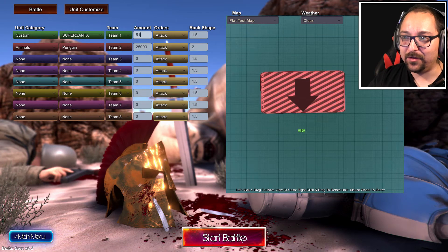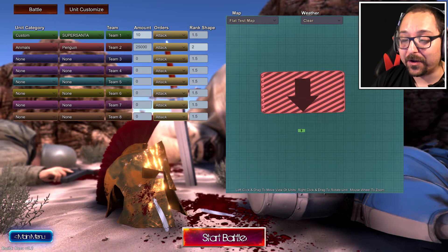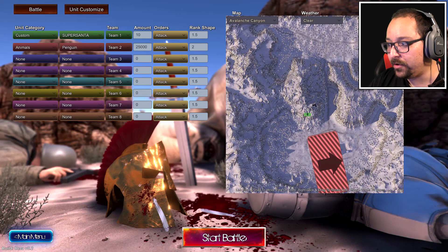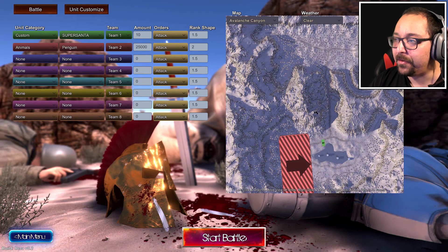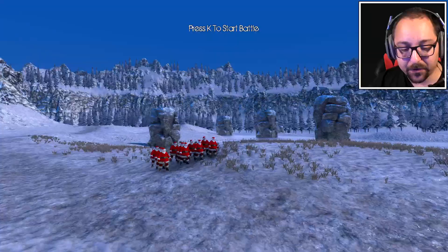Actually, make it 10 Santas — just 10 Santas versus 25,000 penguins. And we're going to see how fast these Super Santas will kill them, or will the penguins win? I doubt they're going to win, but you never know. For that we're going to choose Avalanche Canyon — we have to do it over here. They have to fight in the snow. This is the battle of the North Pole, or the South Pole, whatever — I don't know where penguins live. The penguins are ready to fight and the Santas are ready too.